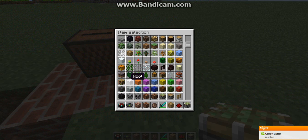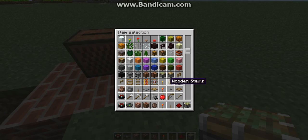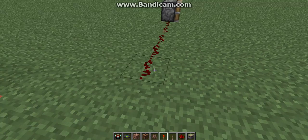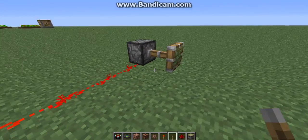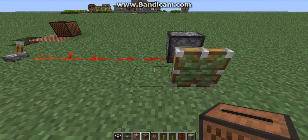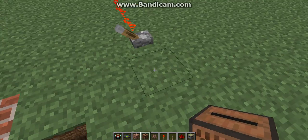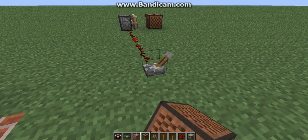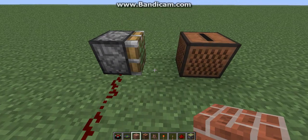You know what, I forgot — you're gonna need the good old redstone torch. Actually, get some levers too. So you're gonna get this lever and just put it on the ground. And this piston should stick out now if you put it here.